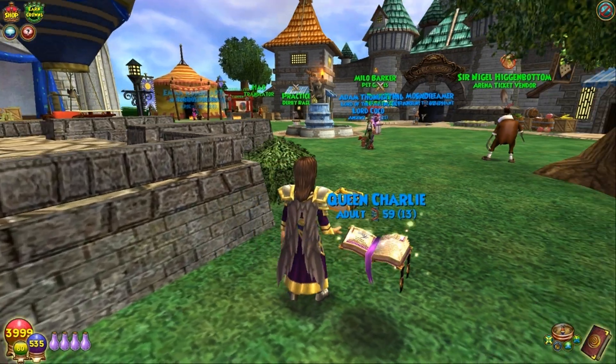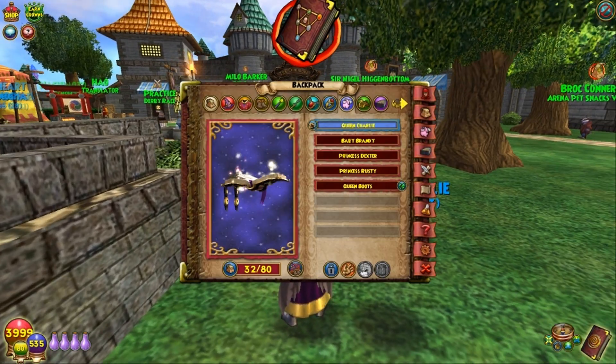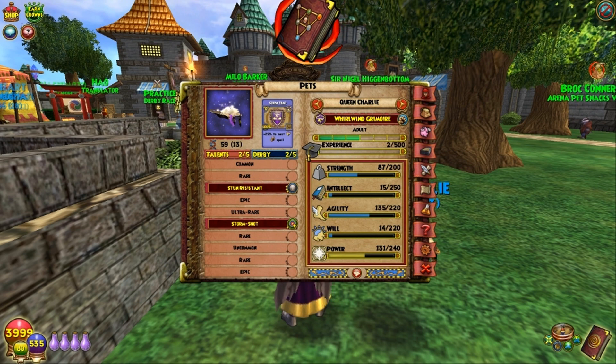Let me refresh you on the things it got in the last video. It got Storm Shot, which is great — it's accuracy. It's great for a lower level storm to start with. Besides the fact that it looks sharp as all get out. And I got Stun Resist, which I think is a pretty good talent, especially if you're going to use a low level storm for PvP.